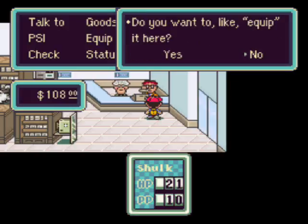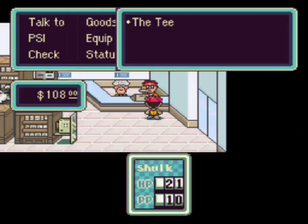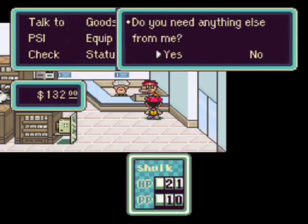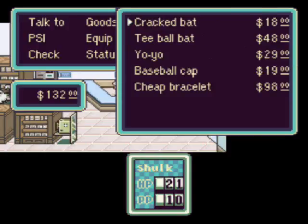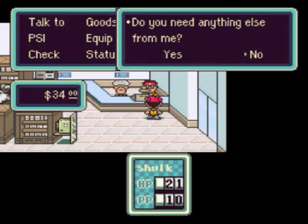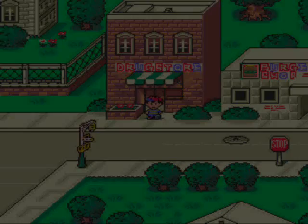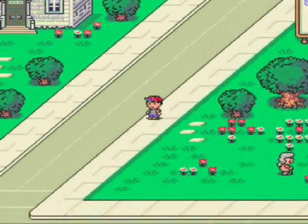I didn't want to buy that! What the hell? Why did I do that? We want to sell that — well, we should get some money for it anyway. Twenty-four dollars. We lost about twenty dollars from it, so we'll just buy the copper bracelet this time. There we go — equip it. And that brings us up to sixteen defense, which is just about the same as our offense, so we're pretty much equal on both offense and defense, which is going to help out a lot in fighting these evil sharks.